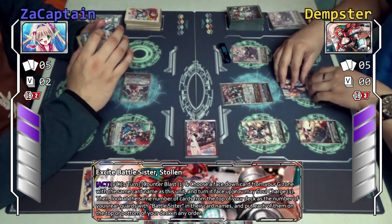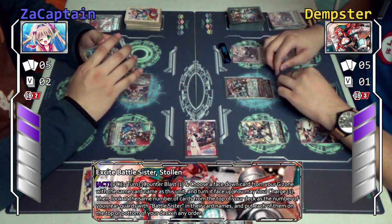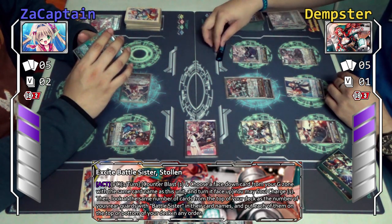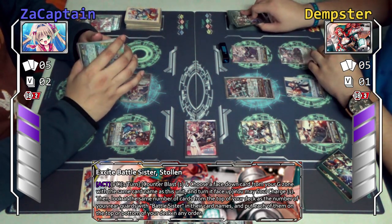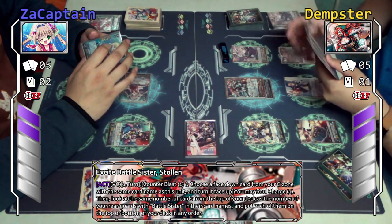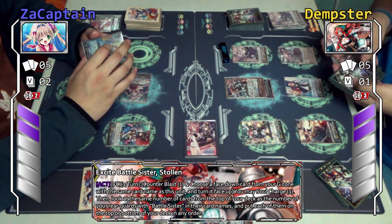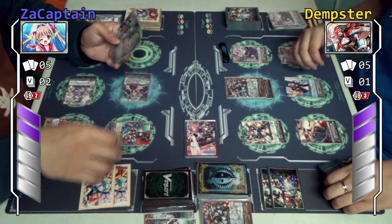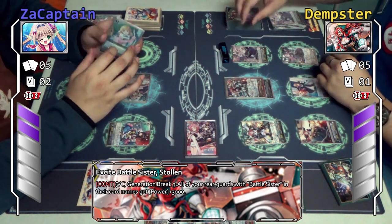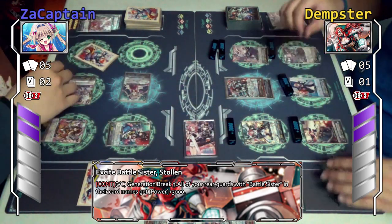I may still charge one. Then I look at the same number of cards from the top of my deck as the number of Battle Sister rear guards I have — in this case it's five. I can choose to put them in any order at the top and bottom. I'll put two at the top and three to the bottom. Now with GB3, all of my Battle Sister rear guards get plus 3k. This is plus 3 — take it. Alright.